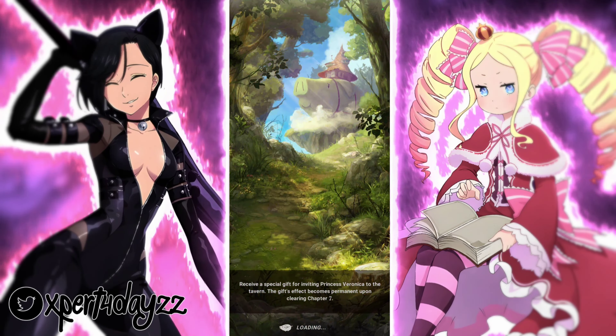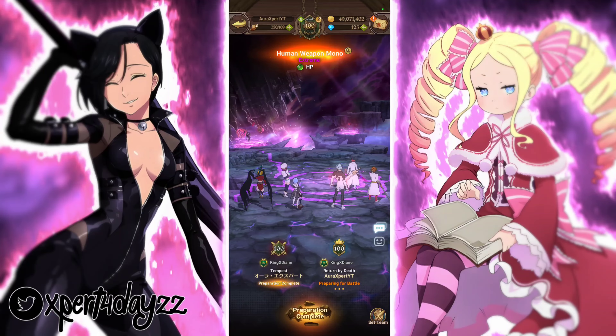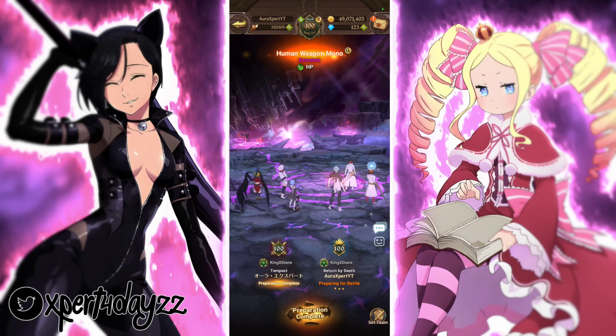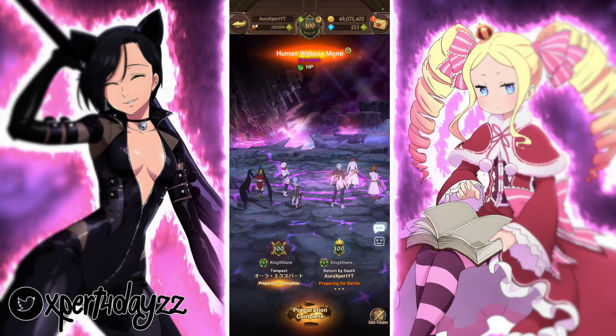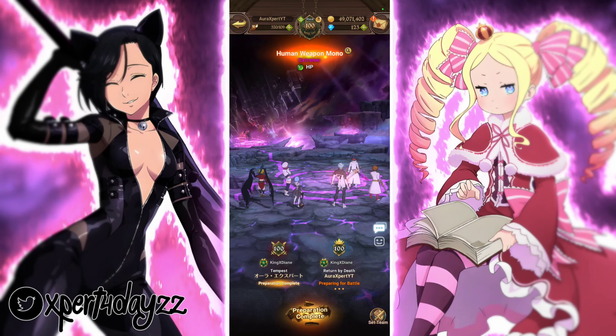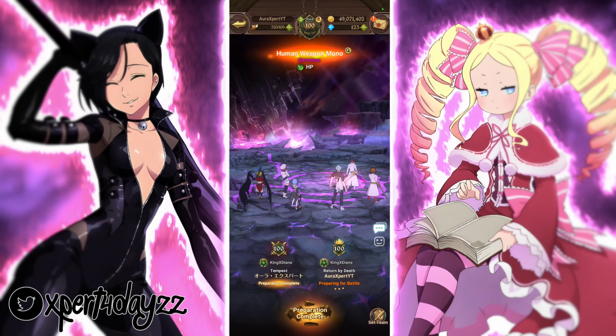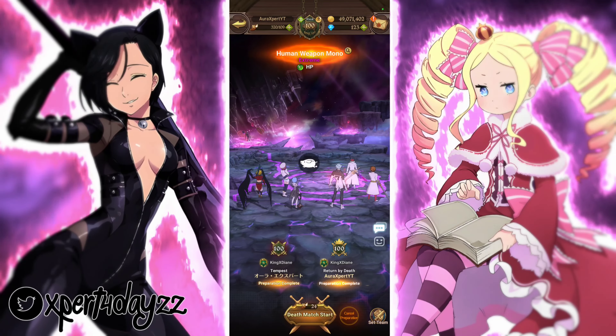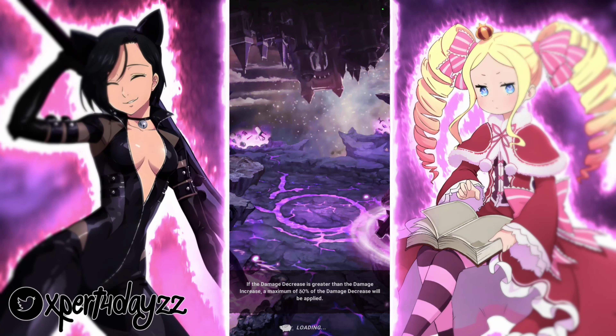Last but not least for Mono, this is the team I'm running. I could use Summer DN but I decided to go for a full Bon Reinhardt team with King Arthur, even though Arthur really does nothing. I would use green Liz on this team to get the rank-ups going from my actual team, but I'm too lazy to change it — so we're just gonna go with it.